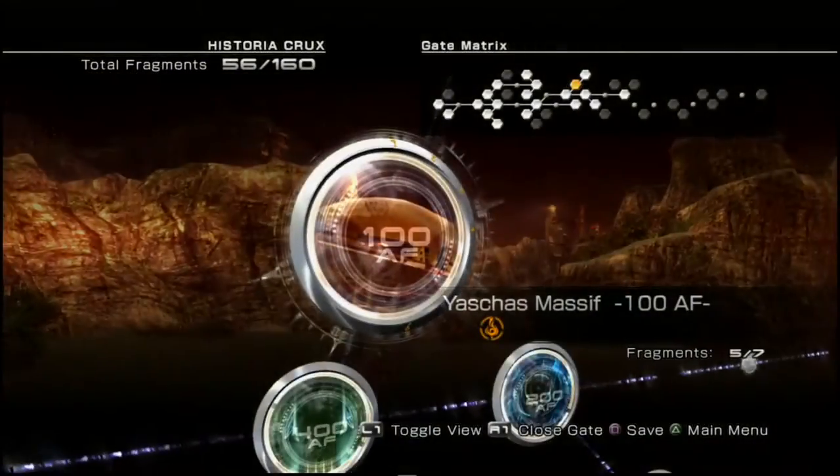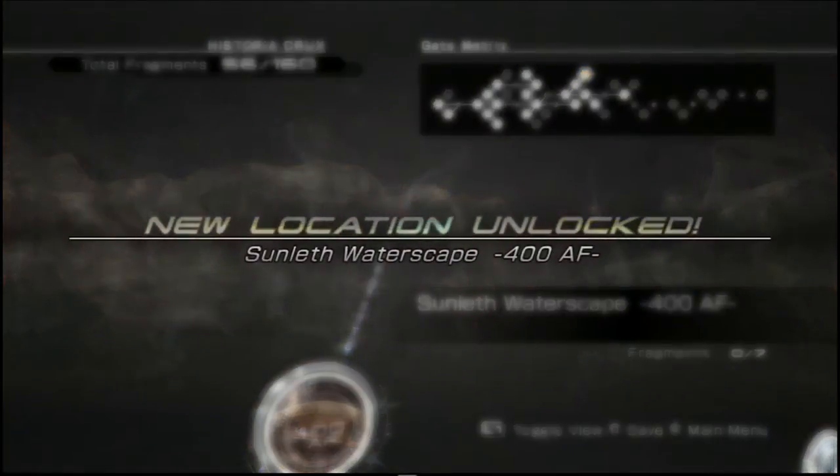You'll need to use your wild artifact — your final wild artifact. I think it's the last one, maybe we've got another one — either way this will unlock the Sunleth Waterscape 400, which will be the focus of the next video: another optional area with another set of easy fragments to collect.